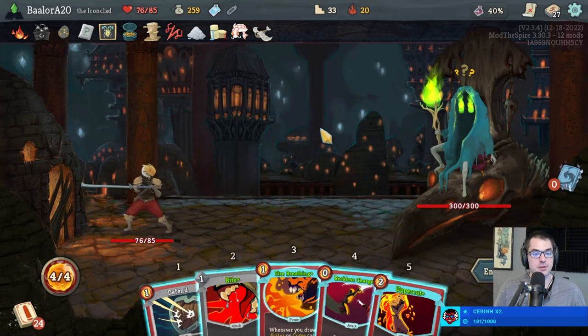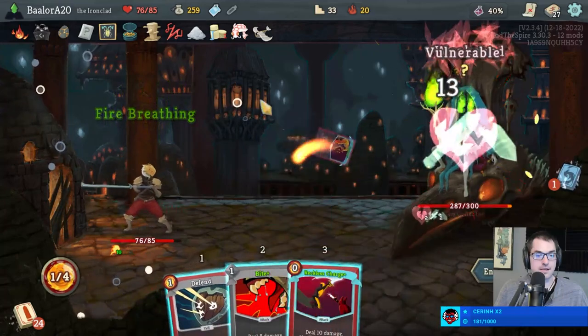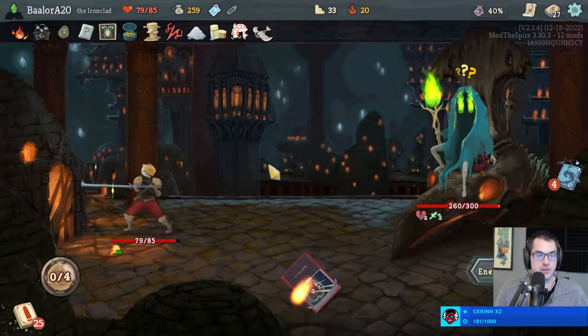I think I want card draw more than energy first, but anything could work here. This power potion is actually pretty useful — we could use it to remove the debuffs of the Collector. Evolve would also help for card draw.